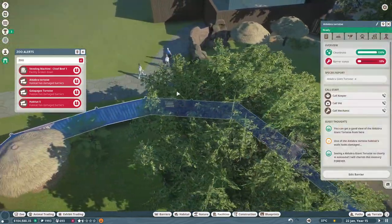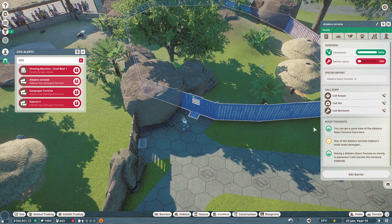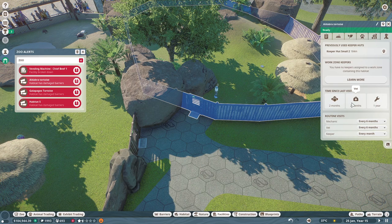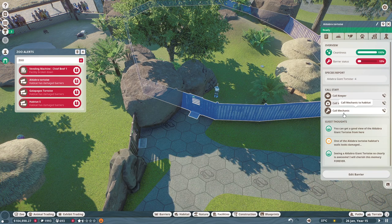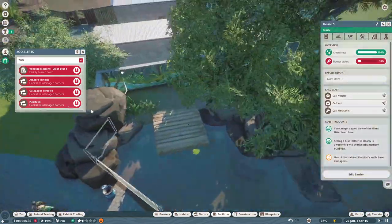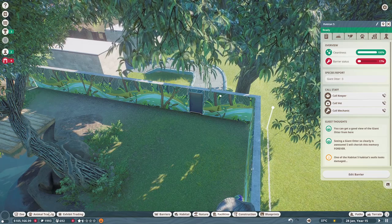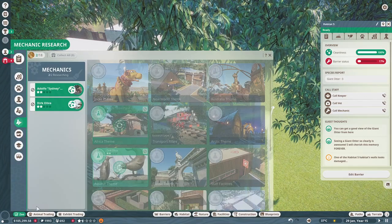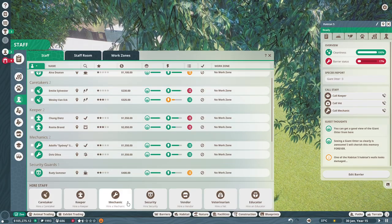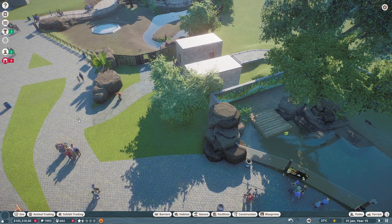It has damaged barriers — it might be looking like we need a second mechanic. Setting up the work zones is something I'm going to do in this episode, I know I've been saying it and saying it but I mean it this time. Let's get down two mechanics because I think I only have two and now we have quite a few enclosures.